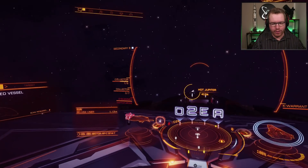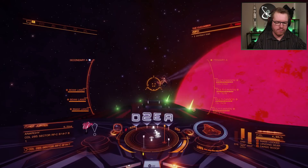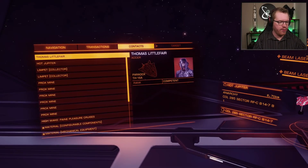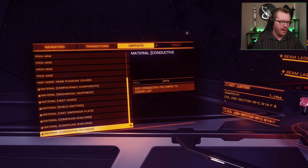And there we go — a Beluga liner, perfect timing, just as we're sitting here waiting for the next ships to arrive. And that's a Beluga down. Let's see what it dropped. Look at all that lovely material — we've got some conductive polymers and all kinds of good stuff.